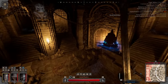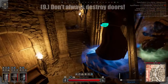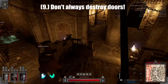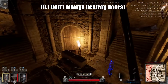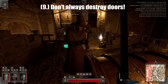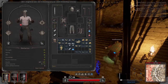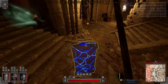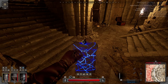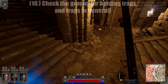Tip number nine: if you have the ability to destroy doors, sometimes leaving them undestroyed is the better option. You can trap players with them, and when they're opening them you can break them to surprise the enemy. This can also allow you to escape more easily — if you break a door down, you can't close it behind you to cut them off.